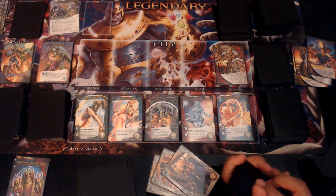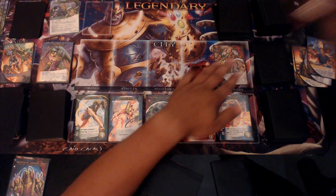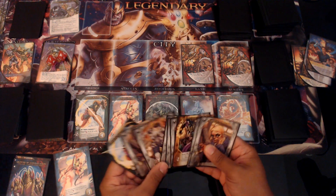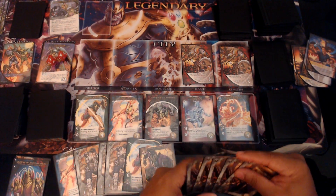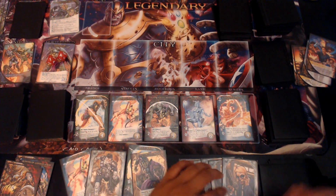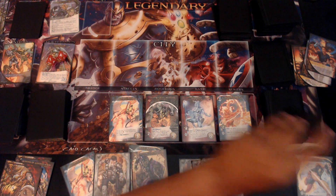There are our extra cards — here's our hand. Another villain comes out. Since two moved, Annihilus is now 14. We've got nine attack and five recruit. We're going to kill both of these, leaving us three attack. We'll KO both. I'm going to spend two focus for a card draw. With my five recruit, let's grab another Rock Solid.